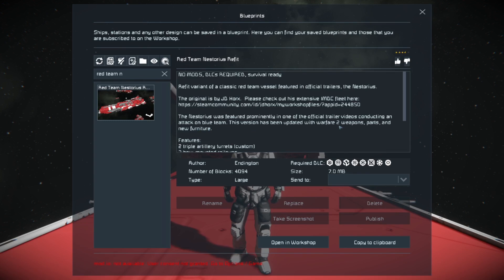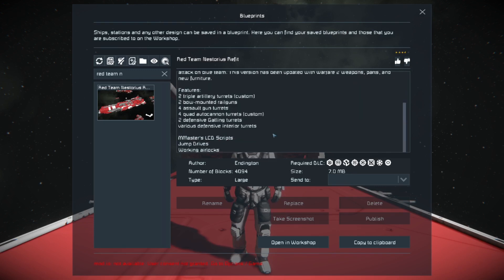This version has been updated with Warfare 2 weapons, parts, and new furniture. Features include two triple artillery turrets (custom), two bow-mounted rail guns, four assault gun turrets, four quad gun autocannon turrets (custom), two defensive Gatling turrets, various defensive interior turrets, M Masters LCD scripts, jump drives, and working airlocks.